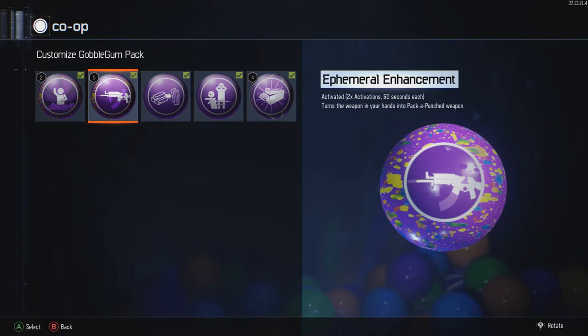Next up we have Ephemeral Enhancement — hopefully I said that right. As you can see I have five there. You're gonna want to be saving these up because it is the only way to pack-a-punch the wonder weapon in Shadows of Evil. There was a glitch but that's been patched. You can only have this gumball one time per round and you only get two activations for 60 seconds each, so you get two minutes with the gun. If you're looking at high rounds, that's not gonna last you through any high round whatsoever.